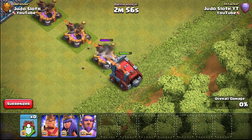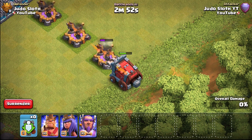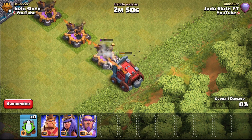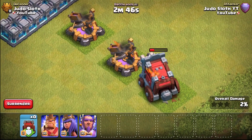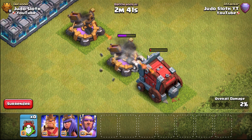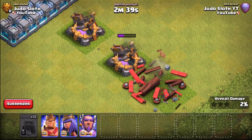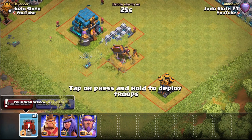I think it is going to struggle more so with the X-Bow, and you can see all three of them slamming into that wall wrecker at the same time. The level 3 wall wrecker — remember, even if you are a Town Hall 10 you can get this donated; it will help your strategy massively. That's pretty much doing the role of a golem there, but the X-Bows do indeed take it down pretty easily.